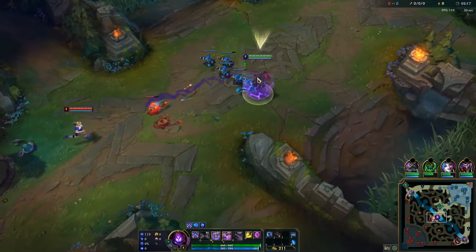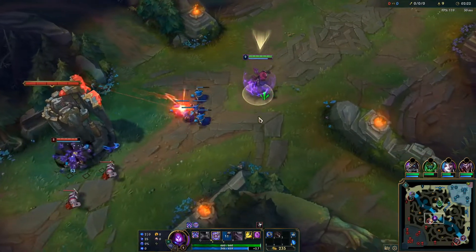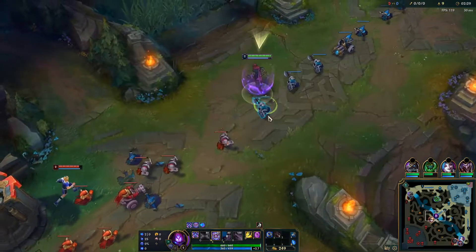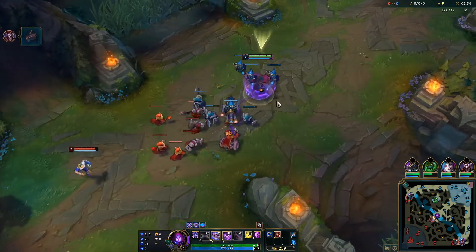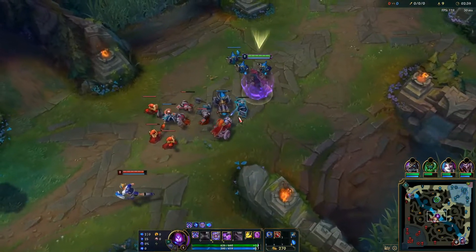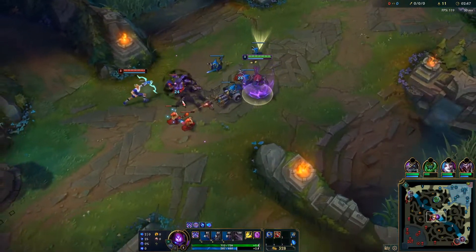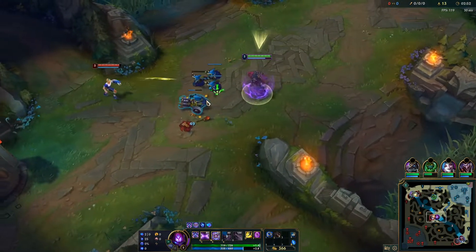Malzahar's Q is Call of the Void. When activated, Malzahar summons two portals which then join up, dealing damage and silencing every enemy hit between them. There is a 0.4 second delay between summoning the portals and the damage and silence being applied. This is a fairly unique ability, so I really suggest you hop in the practice tool and try it out on some jungle camps and moving enemies to really get to grips with it.